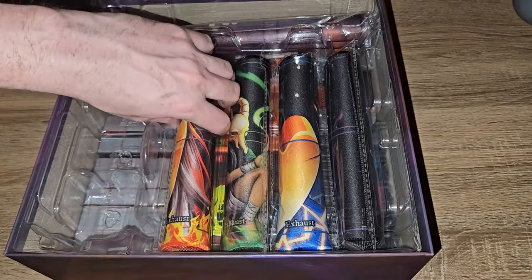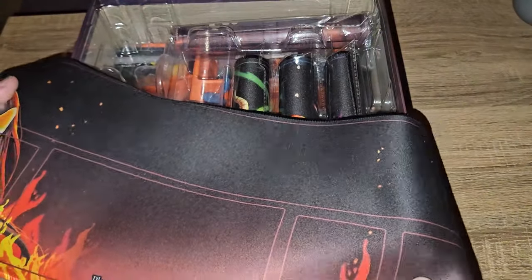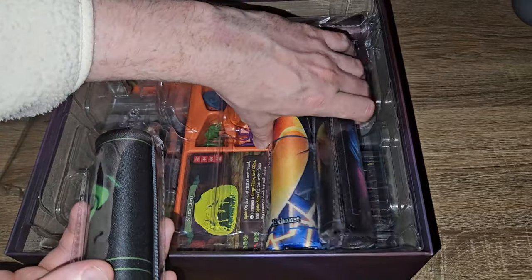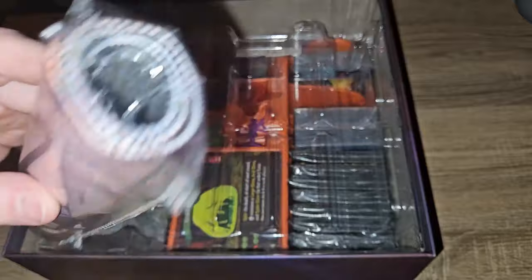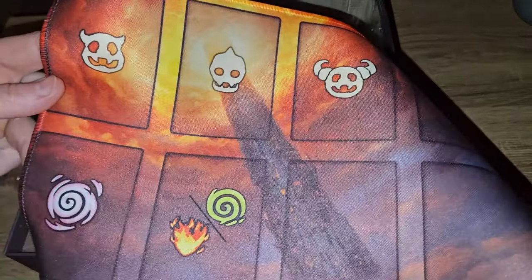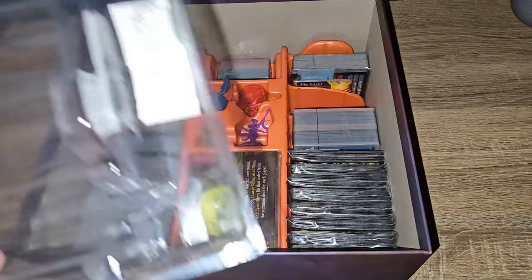Now we'll do our neoprenes - starting with the Ironclad. These are all nice player mats with draw and discard areas, with stitched edges. I'm not going to go through all of them, they're all similar character neoprene play areas. However, there is a fifth map that looks like it could be for enemies - question marks, elites, events - perhaps where you keep those decks of cards to draw from during the game.